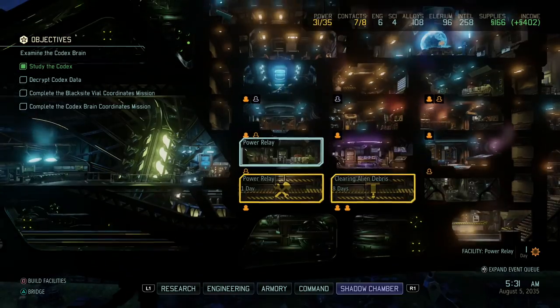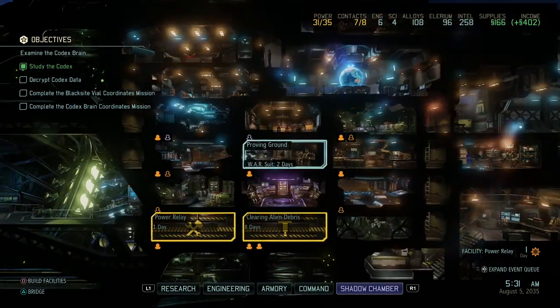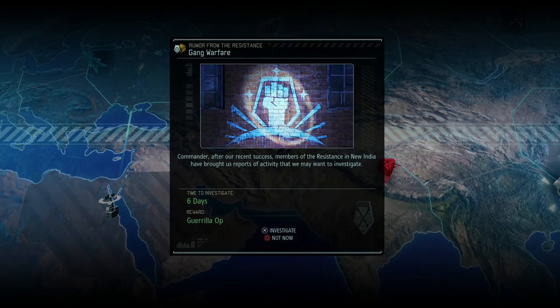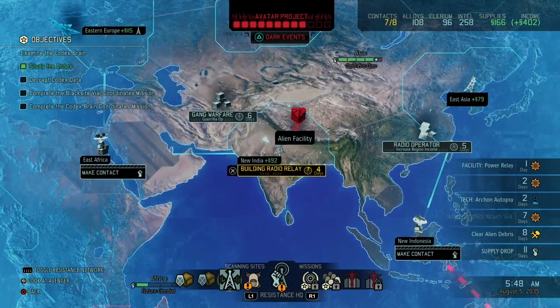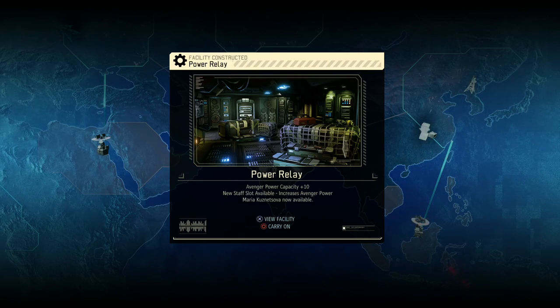I do realize that I put my rooms in a really odd position mostly, but that's not a big issue. So let's go to the bridge - we were making that radio relay. Guerilla orb - never seen that. You can investigate something on a map to get an extra mission, that is interesting. I was building a radio relay so we're gonna do that first. Power relay now operational - that increases the power capacity by 10.